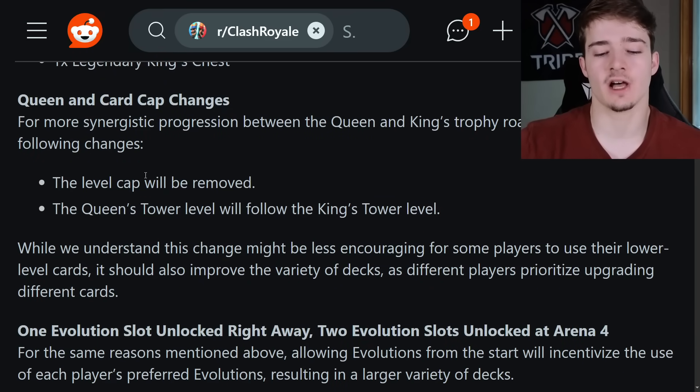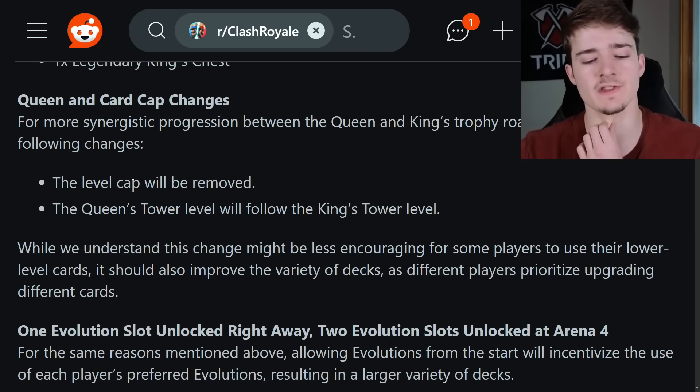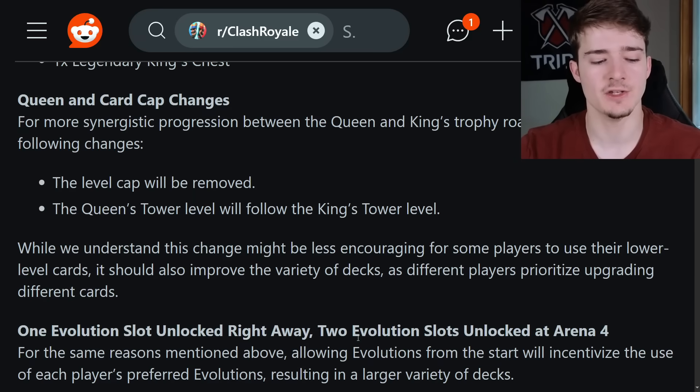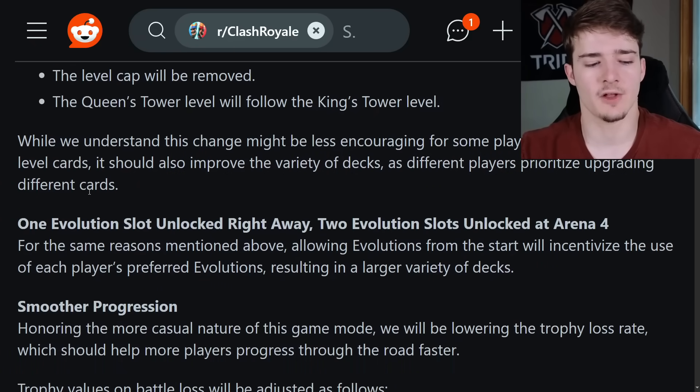One evolution slot will be unlocked right away, and two evolution slots unlocked at Arena 4. For the same reasons mentioned, allowing evolutions from the start will incentivize use of each player's preferred evolutions, resulting in a larger variety of decks. This is a good change — people can use evolutions they have earlier if they want to. I don't think anyone's going to complain about that.